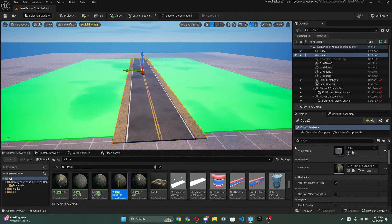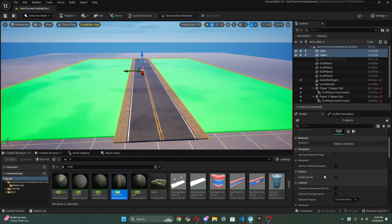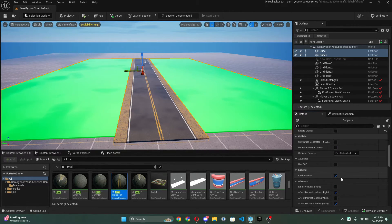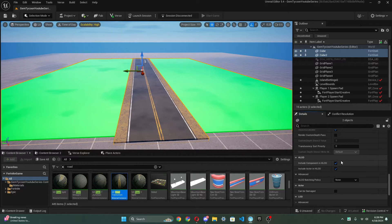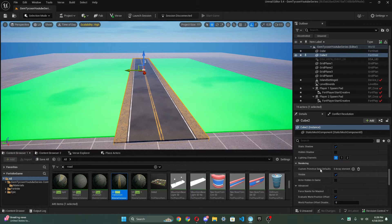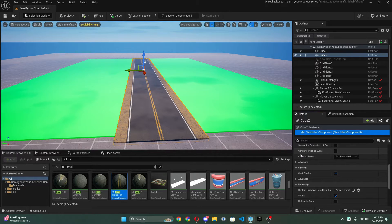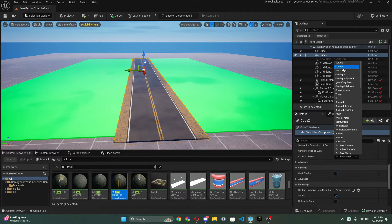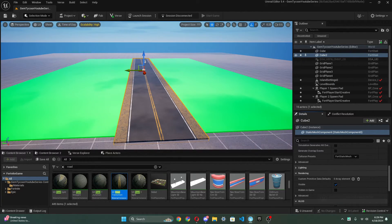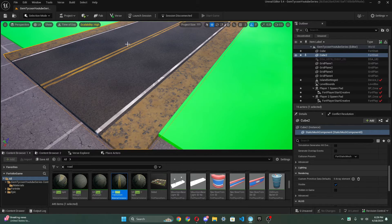I'm gonna click on both objects, hold shift, and disable gravity since we don't want that. Mainly what we want to change is collision — we need to go to the static mesh and edit the collision presets. We'll set that to collision. Since we actually want to walk on it, that's fine. Now we have the road placed correctly.